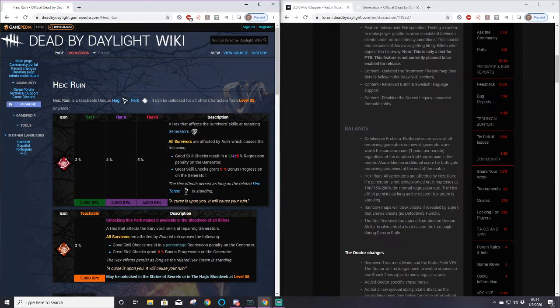Whereas the new Ruin - during the time you're chasing a survivor, setting up as a Hag or Trapper, or finding a survivor to chase as a Clown - it just doesn't apply any pressure to the other three survivors, meaning you can lose three generators in that amount of time.